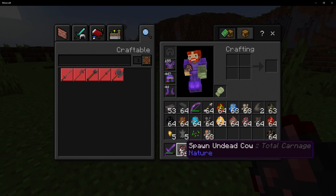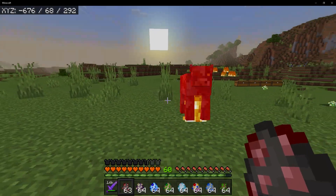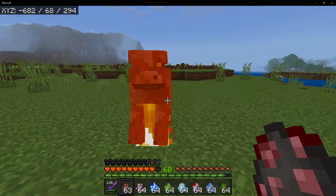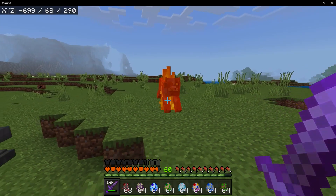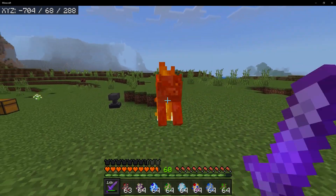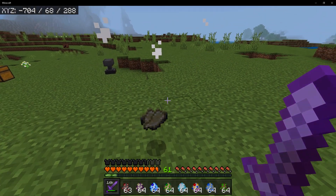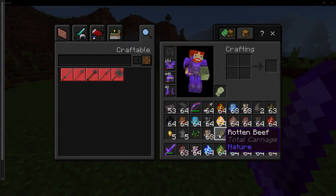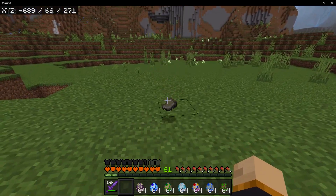Next up is the Undead Cow — just like the chicken, this is a zombie cow. The way it runs is just hilarious. You also got some raw beef, but it doesn't seem like you could eat it. I mean, you probably wouldn't want to eat it anyway.